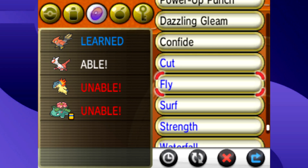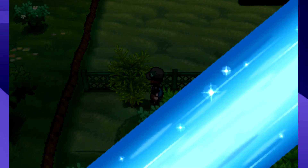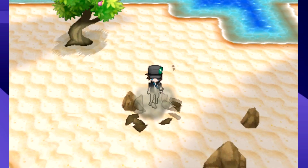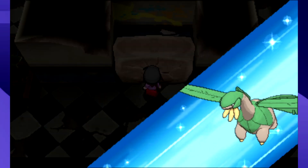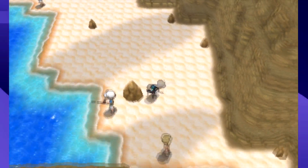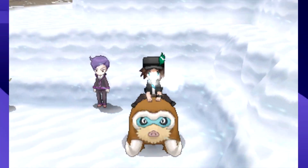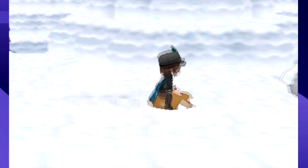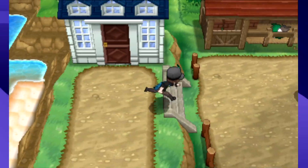Gen 6 has the least amount of HMs since Gen 1 — back to only five. Those five are Cut, Fly, Surf, Strength, and Waterfall. Rock Smash is back as a usable TM outside of battle, but it's totally optional and not an HM. In X and Y you can start to see the move away from HMs through Ride Pokémon. The ride Pokémon in X and Y are not deep — there are only three, two of which just get you from point A to point B and feel really obnoxious to control.